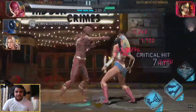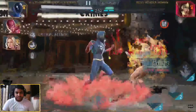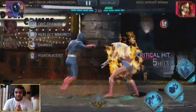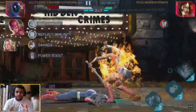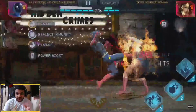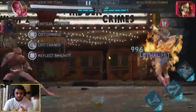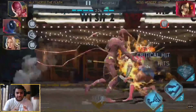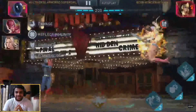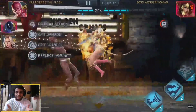One more tip about AI behavior: if you do a special attack right after swiping, there are high chances the opponent will use the super shield. Instead, try using your special attacks in between combos — right after you tag in, or after one, two, or three hits — rather than swiping first. Interrupt the opponent so the AI gets confused and doesn't use the super shield. These are the best strategies I can offer for tackling super shield bosses.